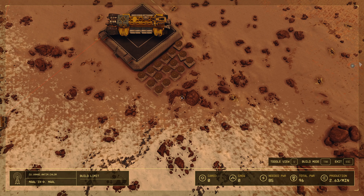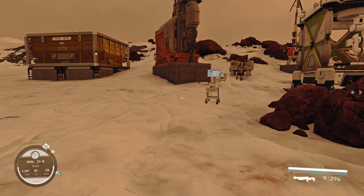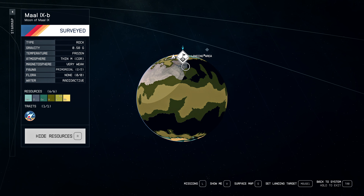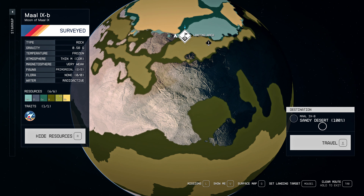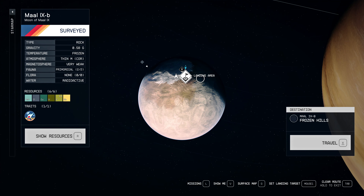Looking at the resource map, you can see that antimony and vanadium are very close together — vanadium is in the sandy desert and antimony is in the frozen hills. Copper is also at the frozen hills. So by placing the outpost at the biome border, we can access all three resources.